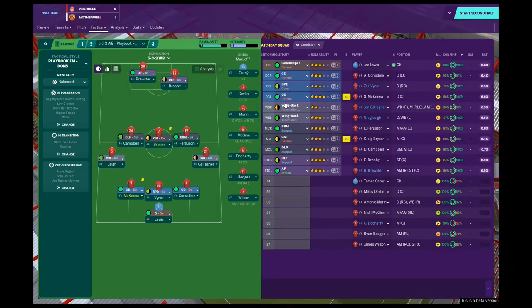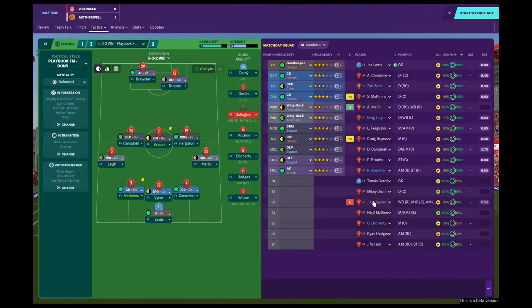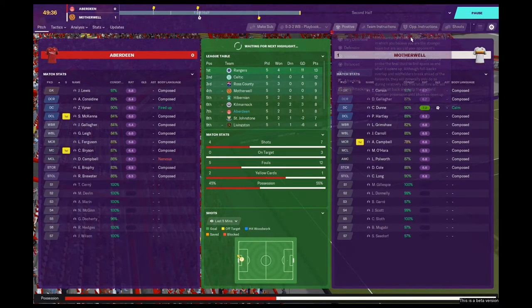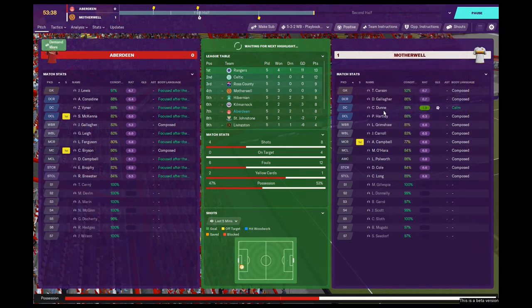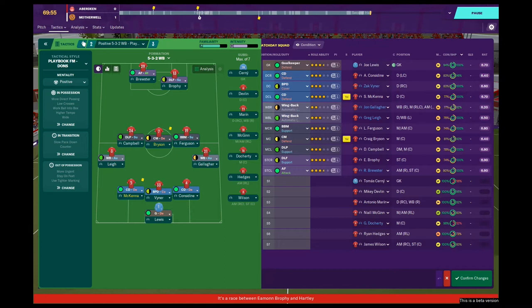Maybe it's the fact that I've started in this shape that things have gone wrong. John Gallagher in the wing-back position is just playing awful. I'm going to risk leaving him to start the second half, changing the mentality to positive and demanding more. Hopefully that will spur them on, because we can't really afford to lose against Motherwell. They've got no draws this season — they've either won or lost — so that does kind of bode well for us.